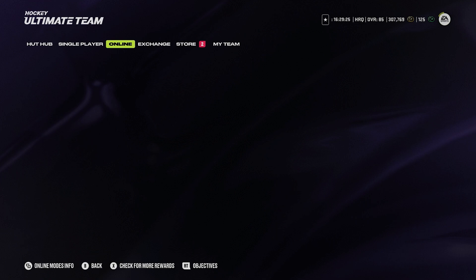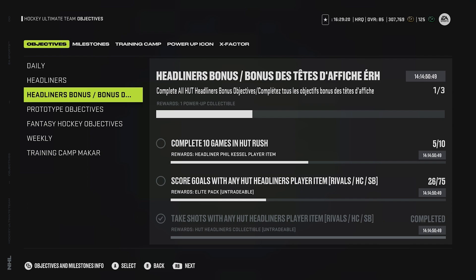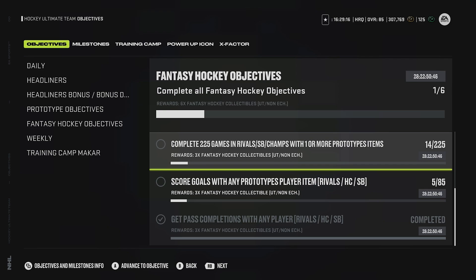For the completed games objective, if you do the math - every time you play a game it counts as seven. You need to complete 225 games, so if you have seven in the lineup it can go a lot quicker. You'd have to play basically about 32 games. So you only play a little bit over 30, and that can be done so easily in squad battles on rookie at two minutes - the games fly by. That's really the meta for completing the games objective.